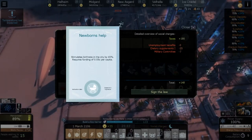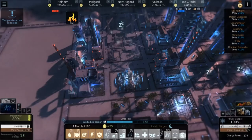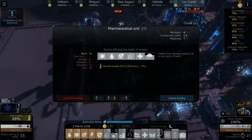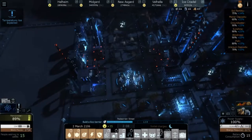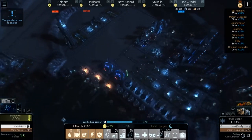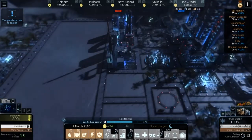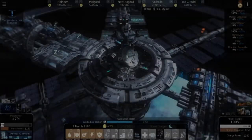It costs a lot of money, but it's gonna boost our birth rate, which means we're gonna have more people here. That's nice because we don't have to worry about getting people from Valhalla — we can just have people born here. Does Valhalla even have a birth rate? Now that I think about it...